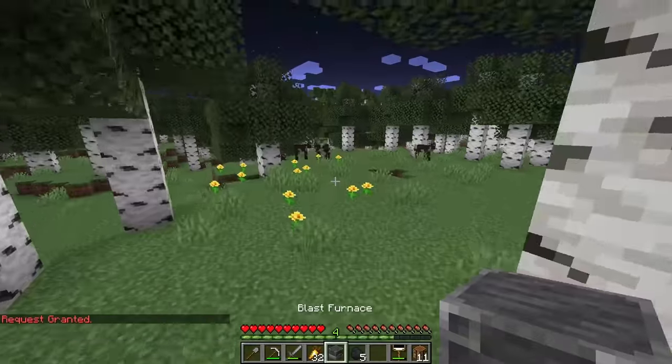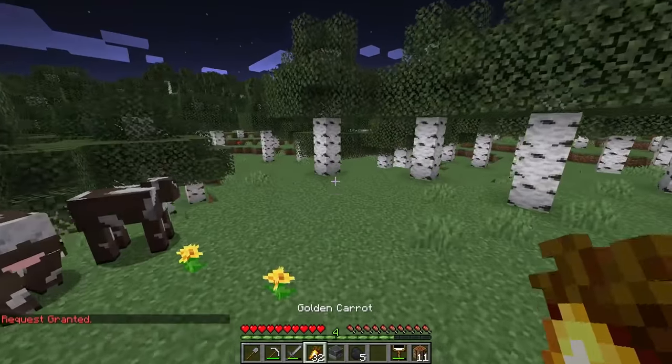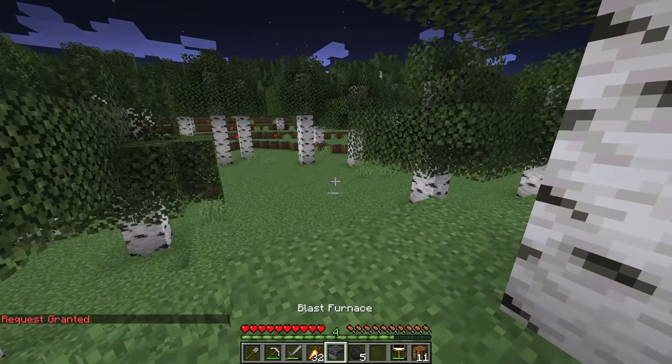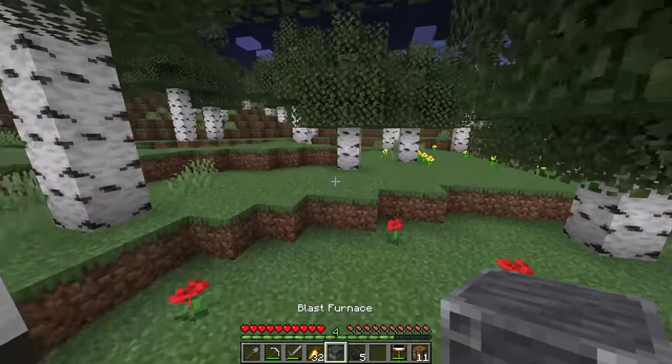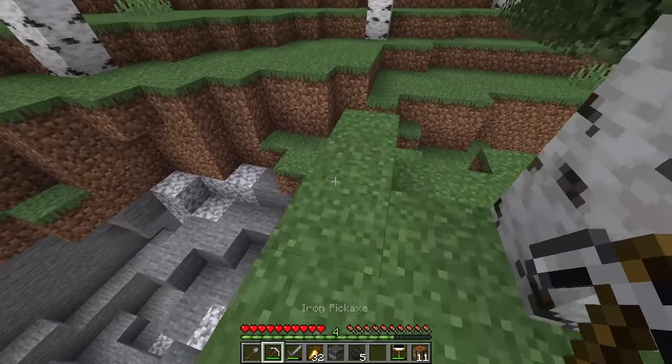Processing drawing. Oh, and we finally got it. Request granted — we got 32 golden carrots and a blast furnace! The drawing masters also gave me a blast furnace because of that drawing. I appreciate it, drawing masters. Let's go ahead and go down in the cave.